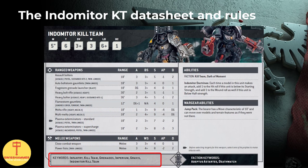Starting with the keywords, the major change here is for the Inceptors, which do not get the Jump Pack or Fly keywords, but instead they have a Jump Pack wargear ability as an equivalent, which grants them movement of 10 inches, as well as allows them to move over models and terrain features as if they were not there.